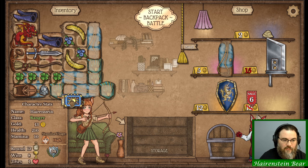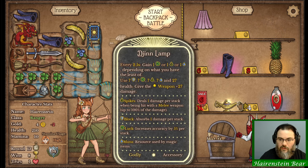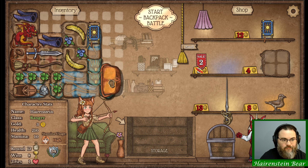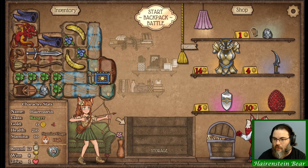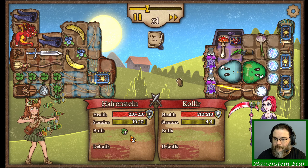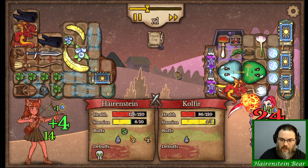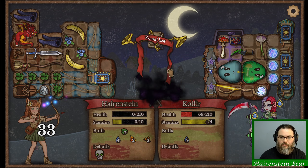Holy Book of Light - I do have the mana to support that now, so we'll buy that. I'm not going to spend five on another stamina bag, at least not right now. The armor is definitely worth it. She's got a lot of books of light with kind of slow mana recovery. Can I finish her off? Oh no, I can't. Books of light killed me - oh no, I had her so close.